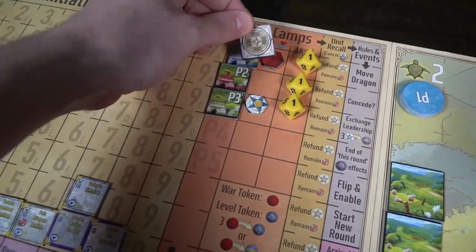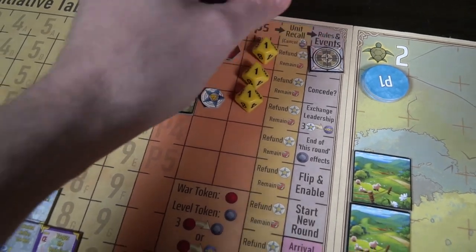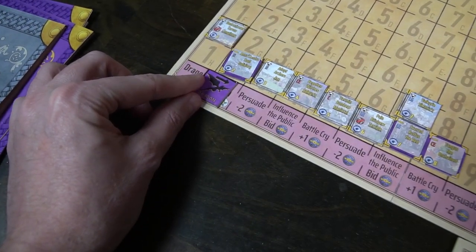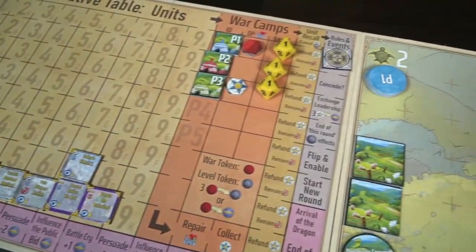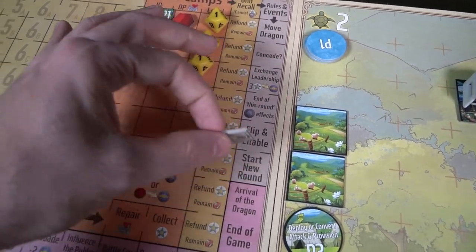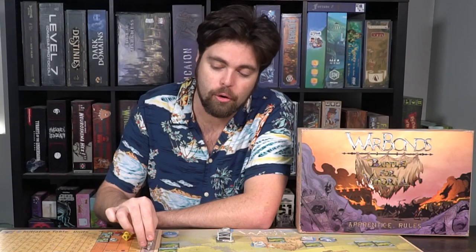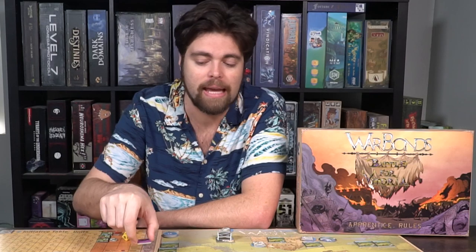After that you'll move on to recalling any units that have lost loyalty, and finally you'll move to the rules and events. This lets you move the dragon, perform the action on the dragon's space — whether it's bidding, gaining loyalty or leadership, persuading a unit that lost loyalty over to your side, checking if anyone wants to concede, exchanging leadership for loyalty, resolving end-of-round effects, and then starting a new round. You rinse and repeat until the dragon reaches the end of the game, triggering the end condition where you check who wins based on units on the board.